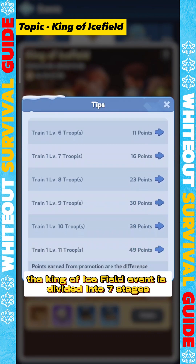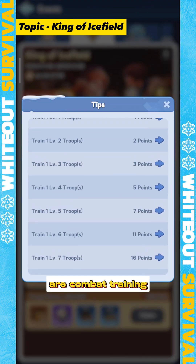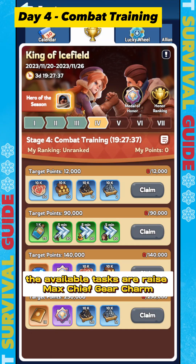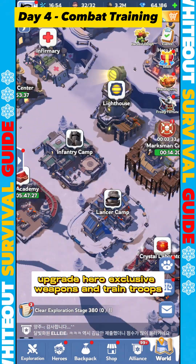The King of Icefield event is divided into 7 stages, and what we will discuss today is the 4th day — our combat training. On this 4th day, the available tasks are: Raise Max Chief Gear Charm, Use Essence Stone to Upgrade Hero Gear, Upgrade Hero Exclusive Weapons, and Train Troops.